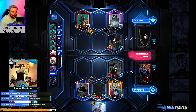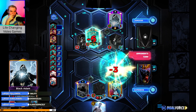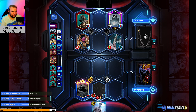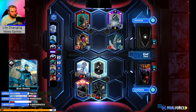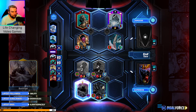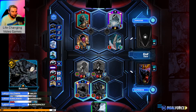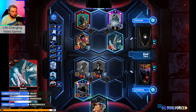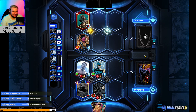You either take 8 damage — doesn't feel good — or you can do 13 to Batman here. Alright, that's fine. We can take out Black Adam. We'll take the Tear Gas. We're gonna kill Black Adam here. Tear Gas. And I think we win next turn because there's just too many Hunters, and the trades are super awkward.